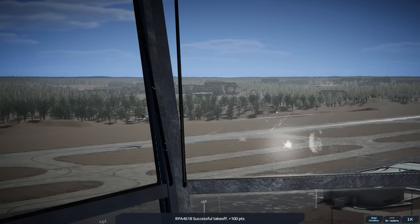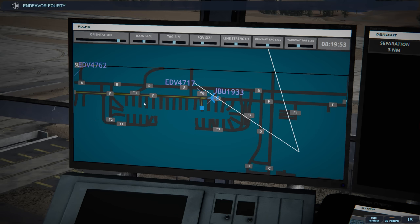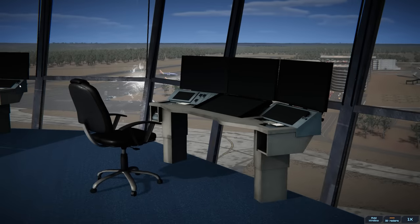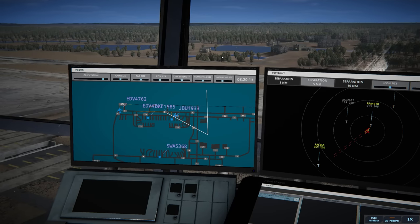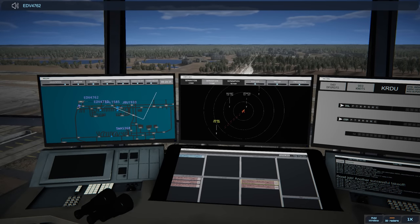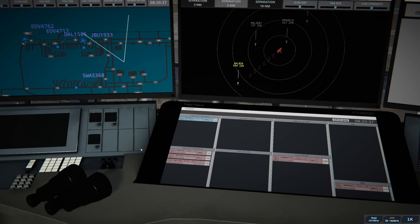Rally ground — Endeavor 4717 ready to taxi, Endeavor 4717 runway 05 left via Tango 5 Bravo. Southwest is pushing out. We've got an active airport now — Delta should be calling us up, and we have an arrival coming in. Brickyard 4618 contact departure, good morning. Endeavor 4762, winds 040 at three knots, runway 05 left — cleared for takeoff. JetBlue is waiting for them to clear, and Southwest will be ready to taxi as well.